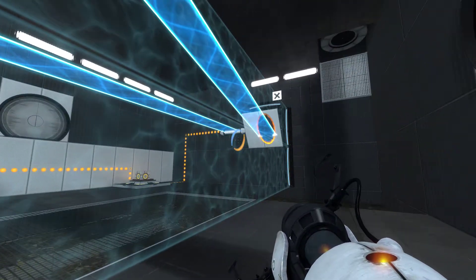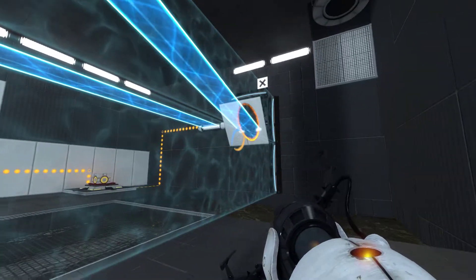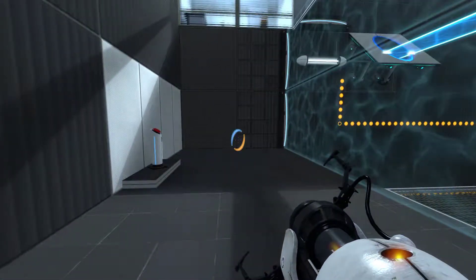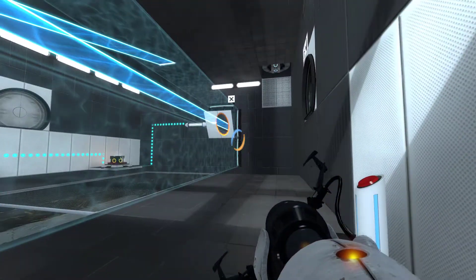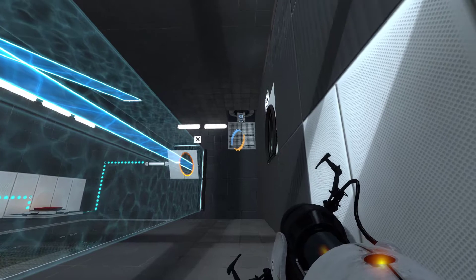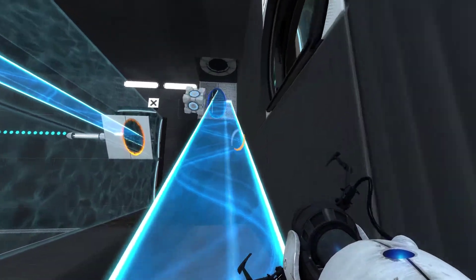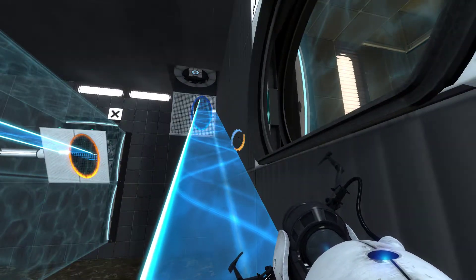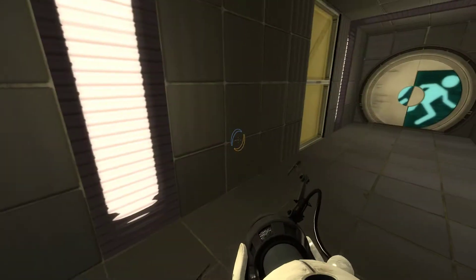I would like to have the other bridge, though — this bridge isn't helping me, I need this bridge. So for that bridge, just hit this, and now I have the other bridge, which will now allow me to get up to the exit.